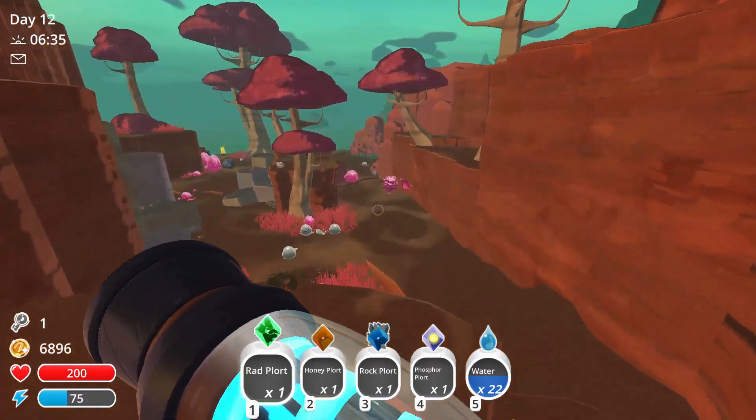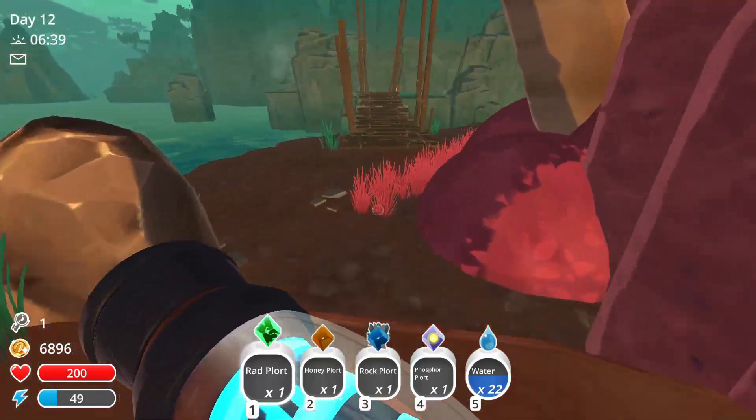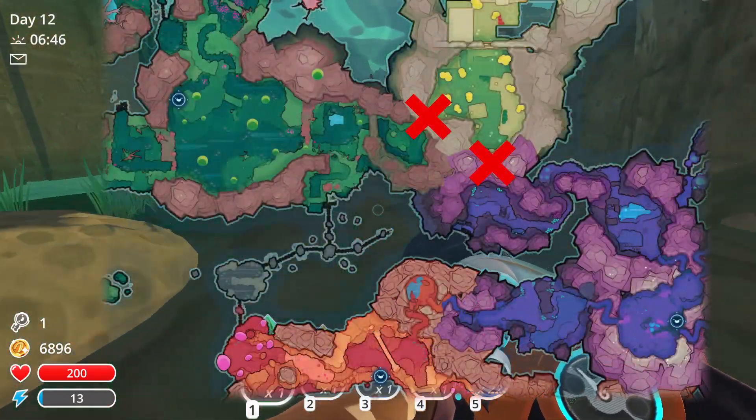There are two entrances to go to the ancient ruins. One goes from the marsh blanket, one goes from the indigo quarry. Future me will place on the screen right now a map where you can find the two entrances.